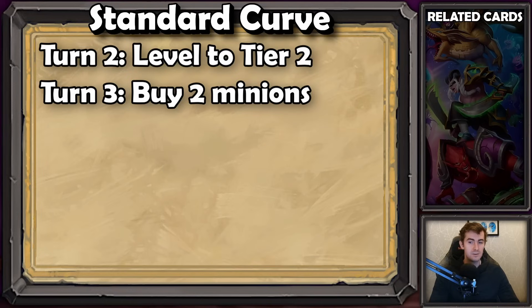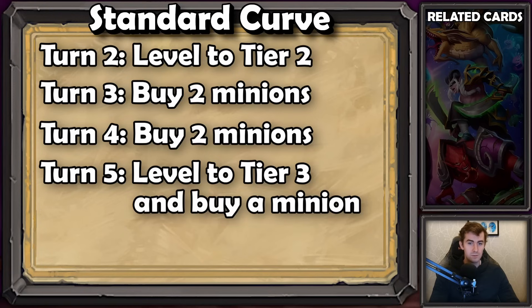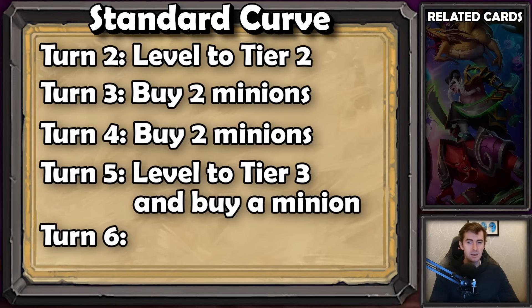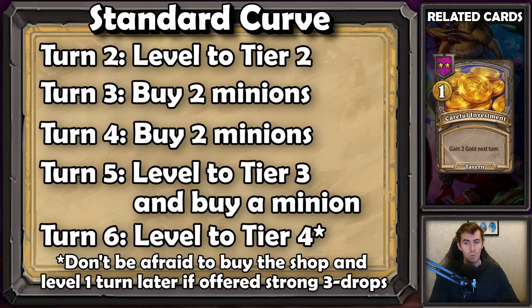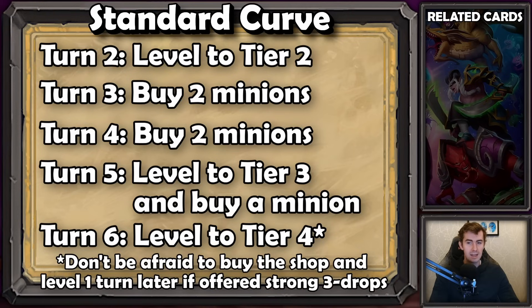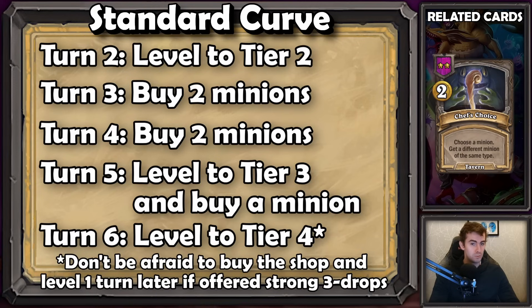The worst case scenario for standard curve is that you have to sell your starter unit to buy two two-drops. The next turn — turn four — you'll buy two more units. This time it's very clean; it'll cost six gold and units are three. The seven gold turn is also very clean: you level to tier three for four gold and buy a unit for three. On the eight gold turn, that's turn six, you'll have one leftover gold after leveling to tier four. Oftentimes you'll try to get something like a careful investment or use a hero power that costs one gold. Sometimes you'll have a spell that costs two gold and a leftover minion that's not very strong — something like a droplet from selling your salemental earlier. You can sell this to get a chef's choice to upgrade your board, because otherwise you'd just roll away that one remaining gold, and that's not better than trying to upgrade a droplet into a potential four-drop with the chef's choice.